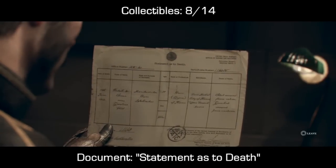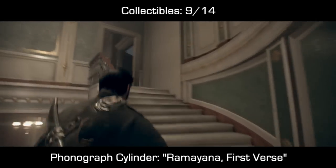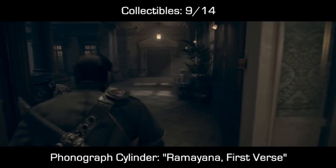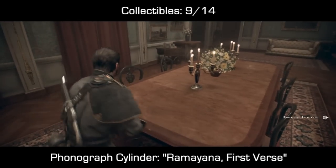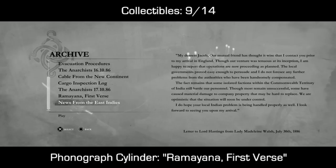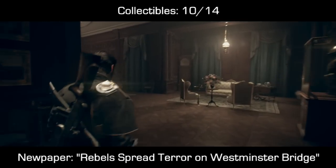You'll want to turn it over on both sides and then you can leave it. Collectible number 9 — a little bit later you'll have this large white spiral staircase. At the top of the staircase to the right you'll see a door that leads to a balcony. Before anything happens in the story, make your way to the back of this room and you'll see at this long table at the very end a phonograph cylinder called Ramayana First Verse. That one's actually going to come out of order — for whatever reason it lists itself above the one we picked up before.